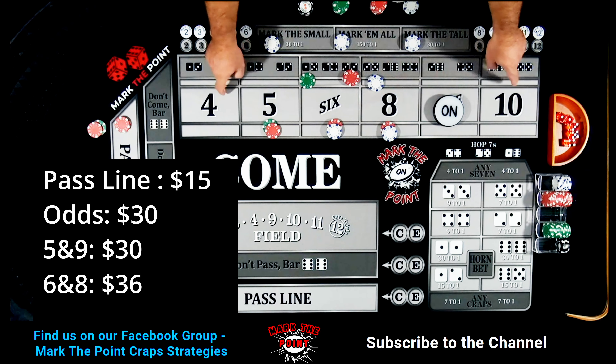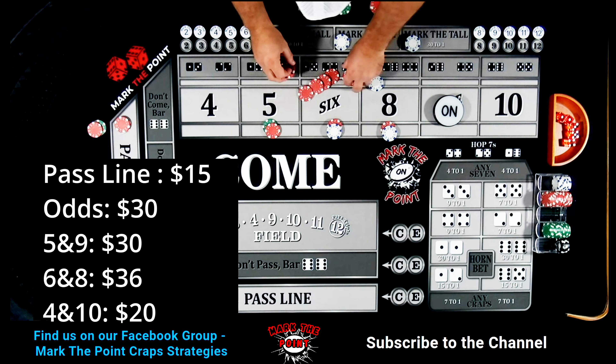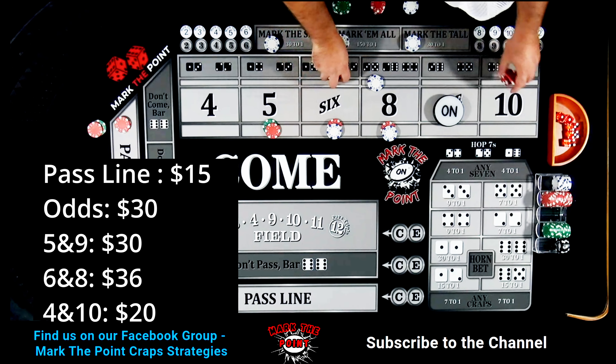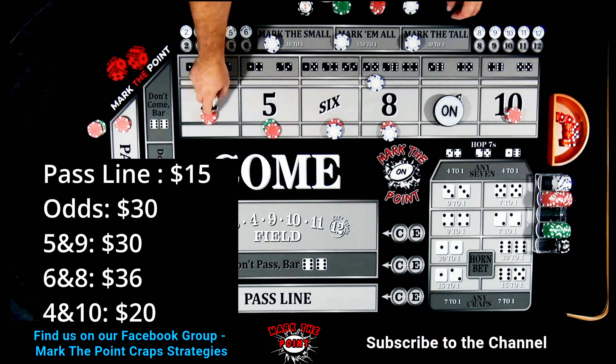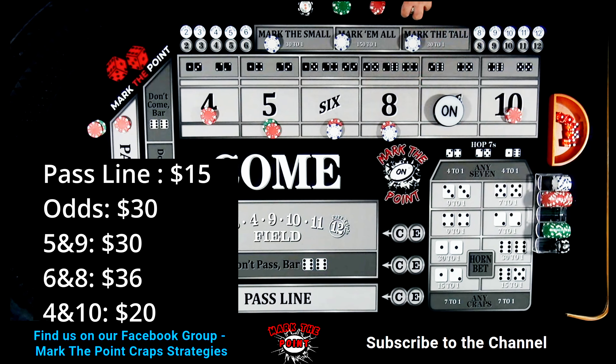He wants to cover the four and ten. I'm going to pull that green back and give it in reds — $25 in reds. We're going to put $20 on the four and ten as a buy bet, which costs a $2 vig. Pull that vig and now the four and ten are covered.